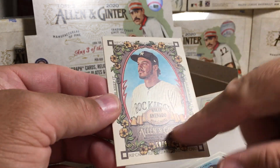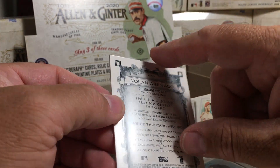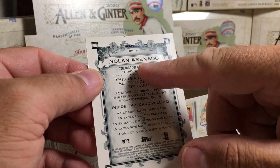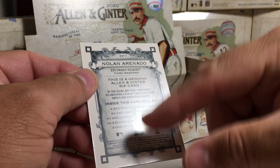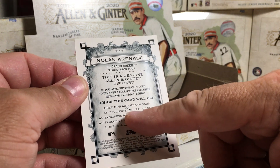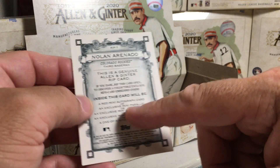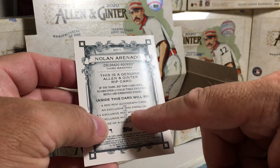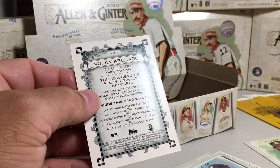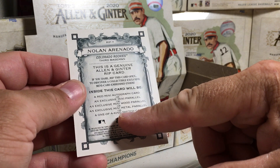These are cool. I love the design this year of the rip card — it's not a double rip. So you take this little tab — I don't rip my rip cards at this time, I probably will someday and I'll do it on camera. There's a little tab you pull, and there's a card underneath. It'll be either a red mini autograph out of 10, or most likely an exclusive mini parallel numbered over 350, an exclusive mini wood parallel like a one of one, an exclusive mini metal parallel out of three, or a one-of-a-kind sketch card.